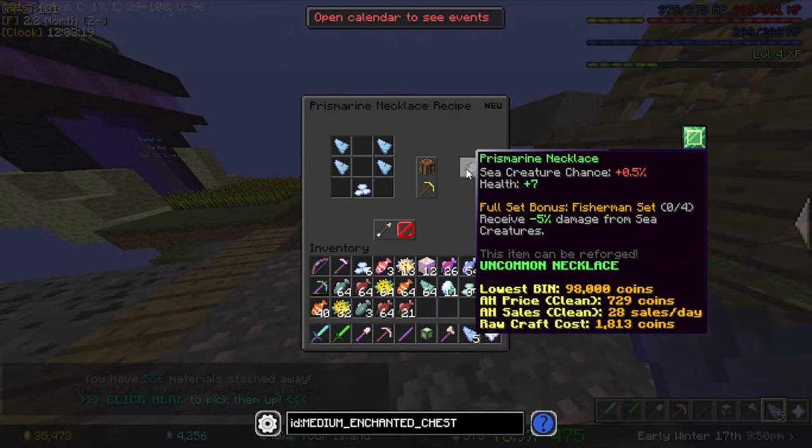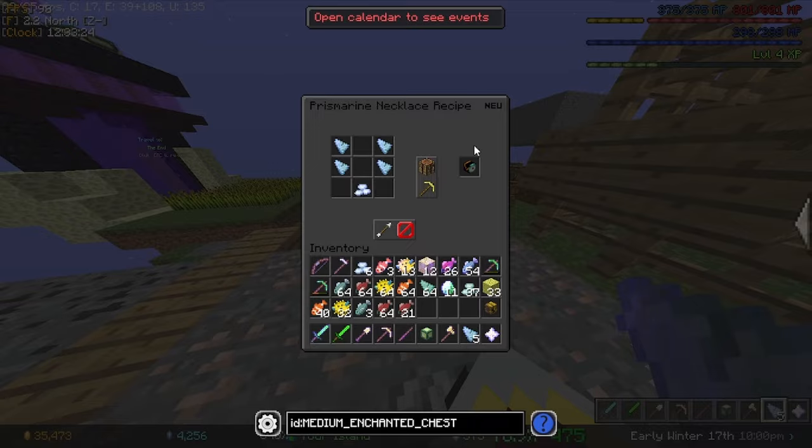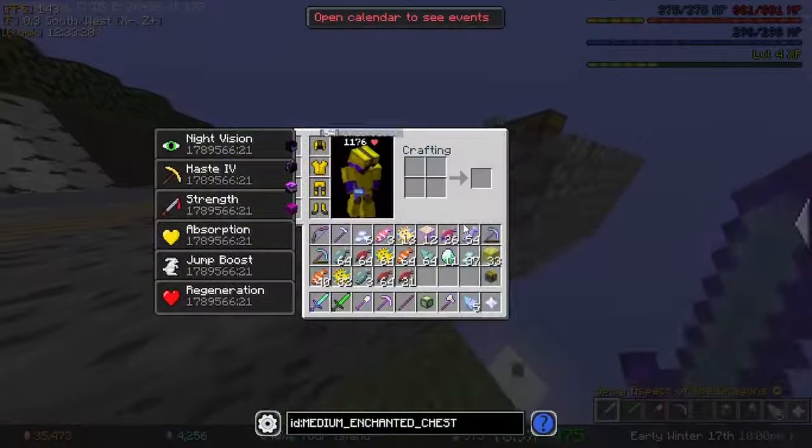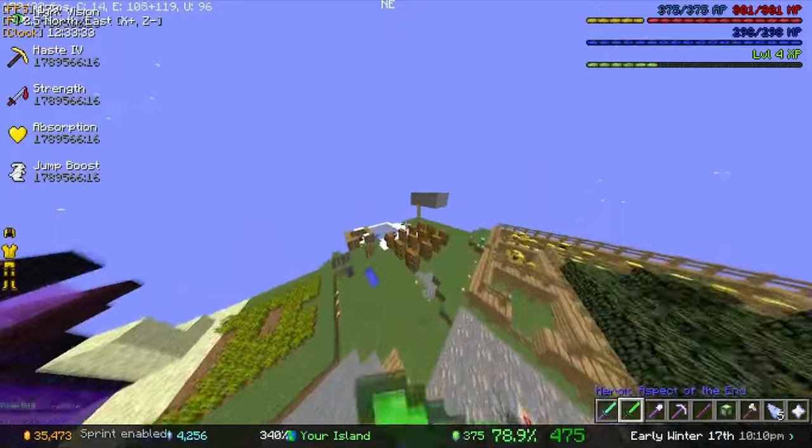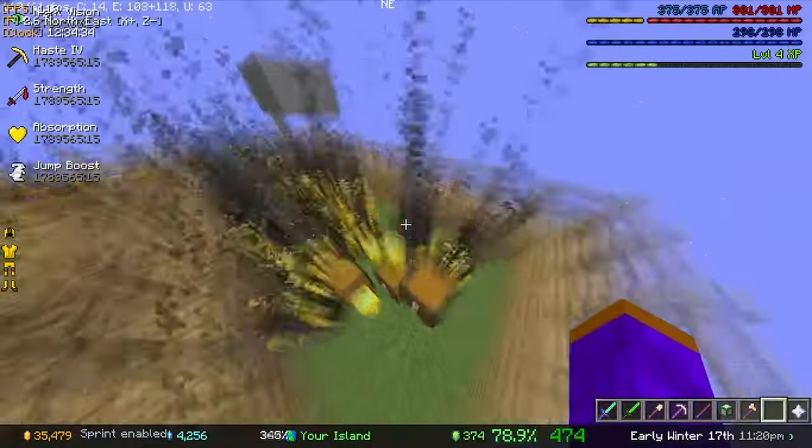What's the Prismarine Necklace? It gives Sea Creature chance and it reduces your damage from Sea Creatures. So that's very interesting. I could get something like that. But let's see if I can upgrade the Fishing Minion. I have 54 in Chain of Raw Fish and I don't even have enough. That's kind of upsetting. But yeah, the rest of these minions are working pretty hard.